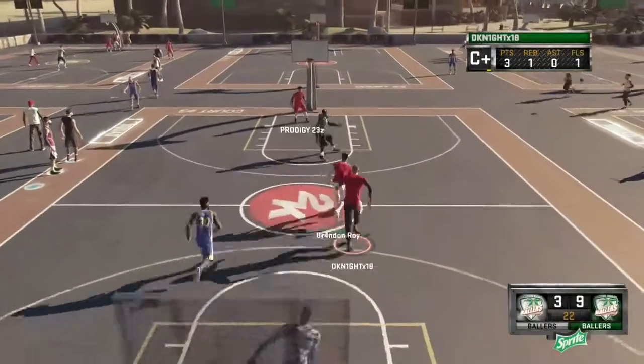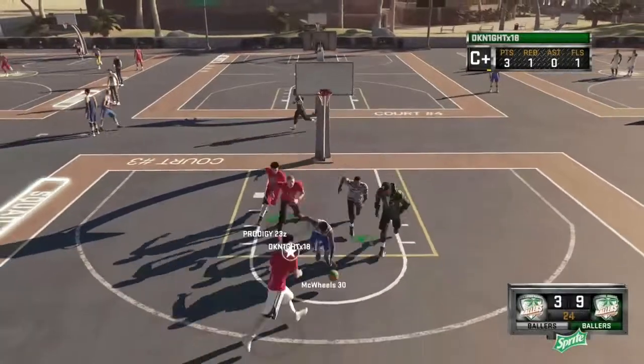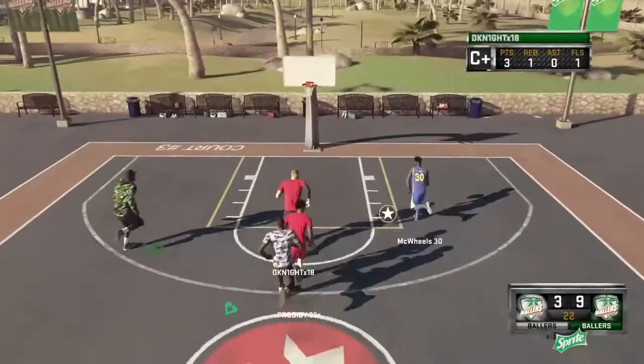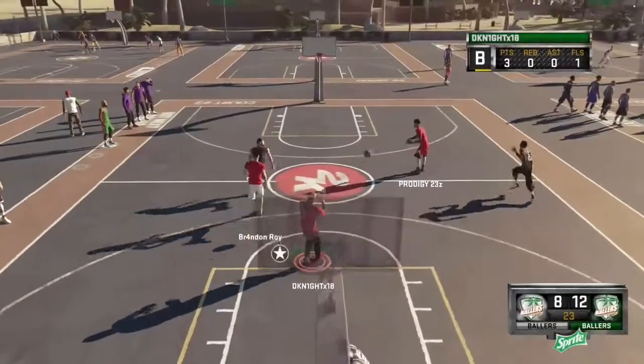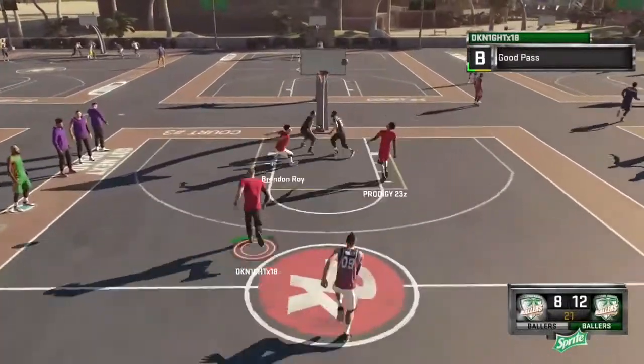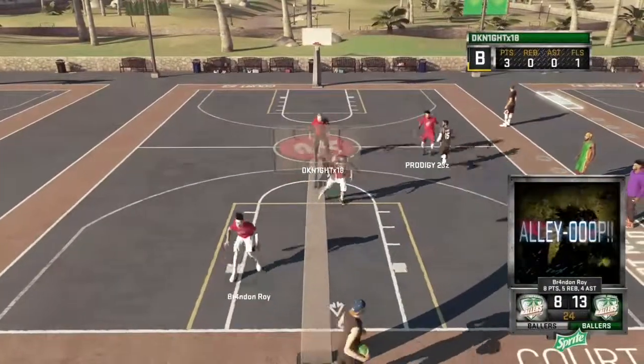A dude going into the court — I thought he was gonna dunk on him again. I'm about to go out. You got Prodigy getting stuffed, blocked — I don't know what he was doing there. Dude going down the court, gonna take it — get that stuff out of here boy, get rejected! That's me with the nasty block right there. Then you got Prodigy doing the alley-oop.